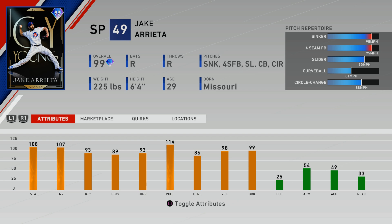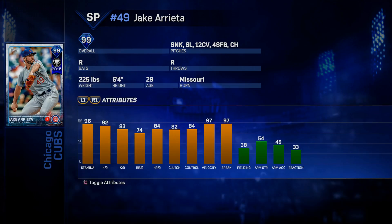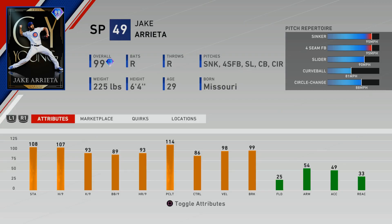Here we have Jake Arieta, the Cy Young version. If you take a look at the K per nine, he's not that good. This card is kind of similar in some ways to Orel Hershiser in the pitch selection — he does have a four-seam fastball but doesn't have a cutter, and he has a hard sinker with roughly the same attributes in hits and K per nine, and less stamina than Hershiser. Looking at the flashback from MLB The Show 17, he got about a plus 15 in hit per nine, a plus 10 in K per nine, a little boost in stamina, and a boost in pitching clutch, but that doesn't make this card much better than other pitchers we already have.